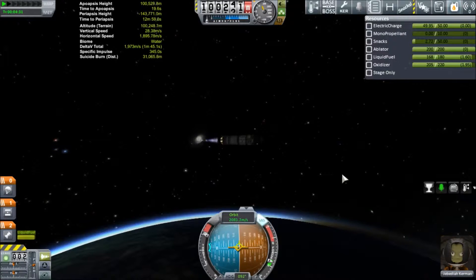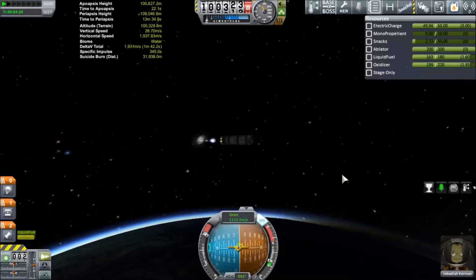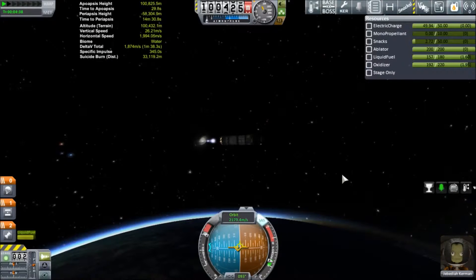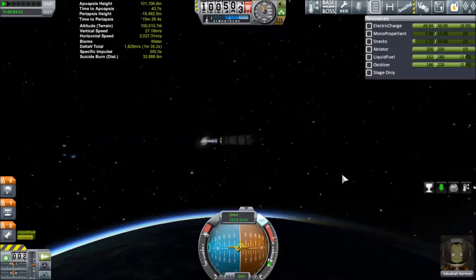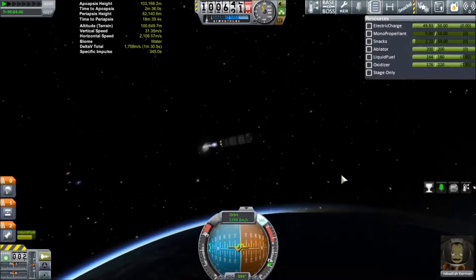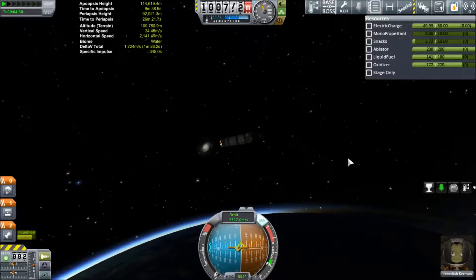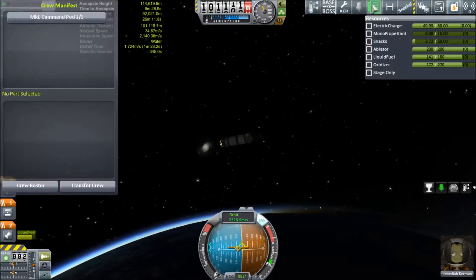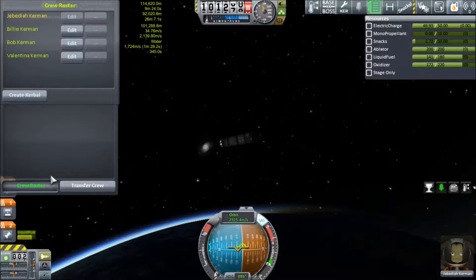You still have to spend the science to advance, however. We also have Crew Manifest, so once you're on the launch pad you can add or remove crew, change crew out, create and name new crew members, and assign their courage and stupidity levels. We have the Enhanced Nav Ball mod, which really helps show where your Prograde, Retrograde, Radial, Anti-Radial, Normal, and Anti-Normal markers are — it'll show those off to the side when they're not on the screen.